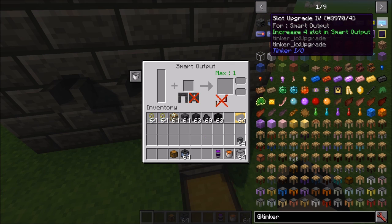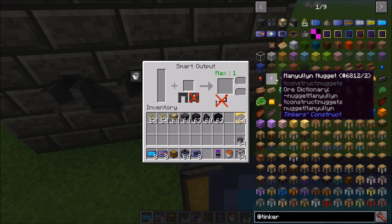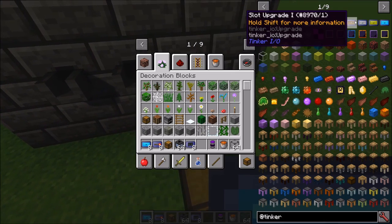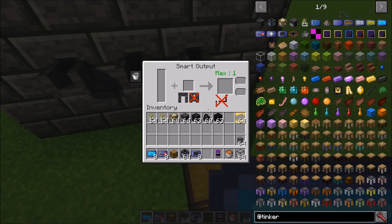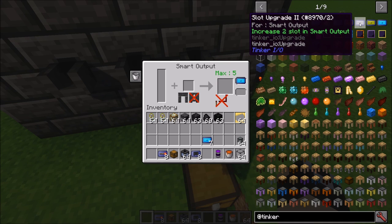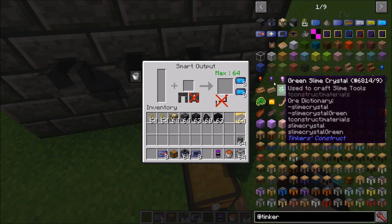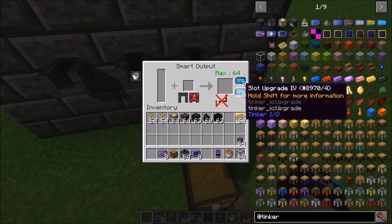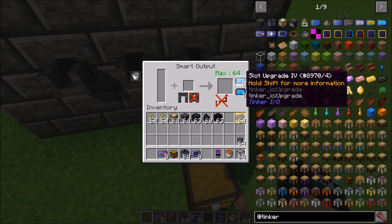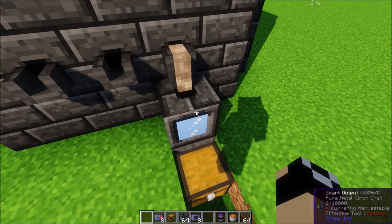There are several upgrades for the Smart Output: the Slot Upgrade, Redstone Upgrade, and Basin Upgrade. There are four different tiers of Slot Upgrade — they increase capacity by one, two, three, or four, and you can stack them up to eight per slot. This increases the max items it can hold, but if you're pulling items from the Smart Output with a hopper it won't have much effect.